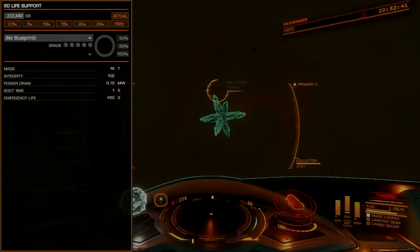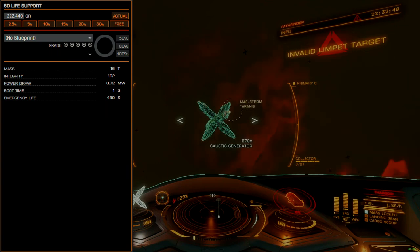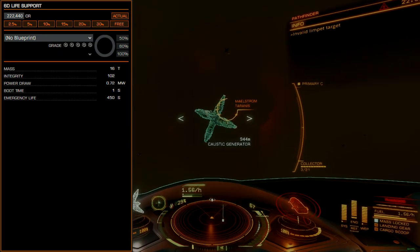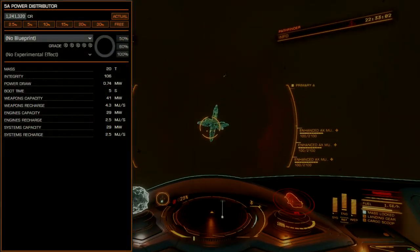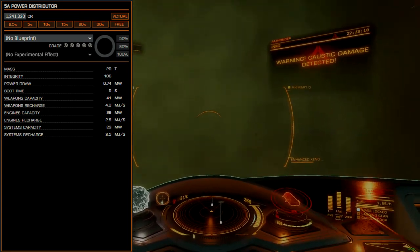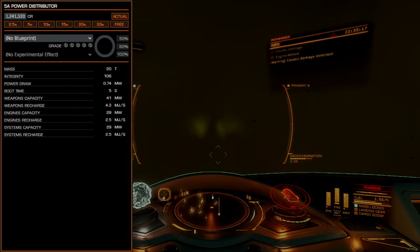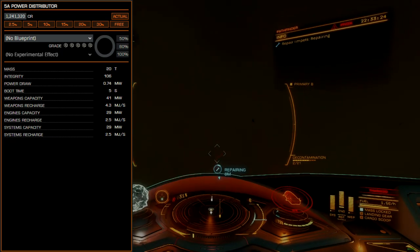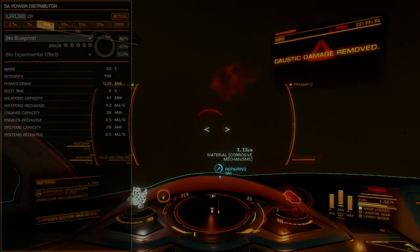Life support will be 6D. The Orca is not a combat ship, so it does not need combat amenities. D-rated life support saves weight and power, enabling higher speeds and lower operating temperatures. Engineering is optional for this module, with lightweight being my recommendation. The Power Distributor will be size 5A, offering near-perma-boost capability without the need for any engineering. The shielded blueprint is a good fit for the 5A Distributor as it does lower power draw, though the benefit is not significant. No need to chase grade 5 unless you feel like min-maxing.